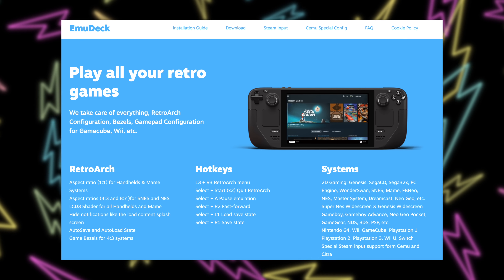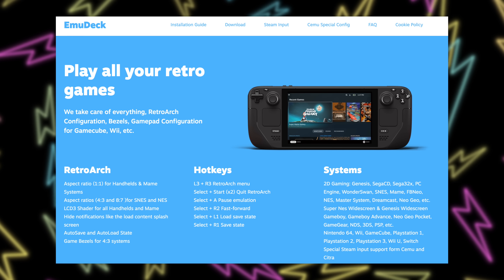That's similar to EmuDeck — a program that installs a bunch of emulators, configures all the controls, and gets the ROM manager set up to add your ROMs to Steam. Sometimes it fails downloading some emulators, but you just run it again and it works. The interesting thing is: if a Windows install fails, it fails and you start over, but on Linux you can just pick up where you left off. It's kind of cool to hear the same is true for a game development program.